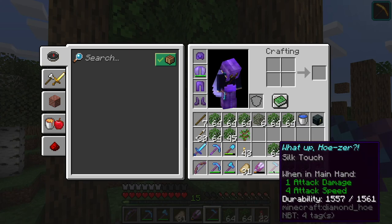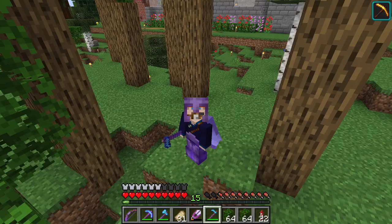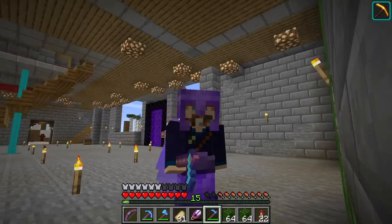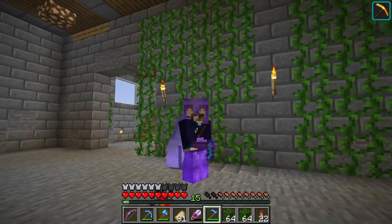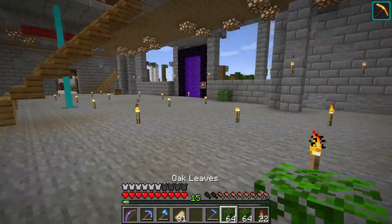238 compared to 1,561? Hoes are the new shears when it comes to leaves. I wonder if you can use hoes on vines. Okay, so you can, but it doesn't drop it. Leave these here with my vines and let's go try out the hoe.